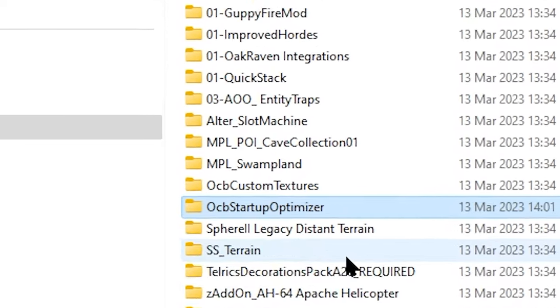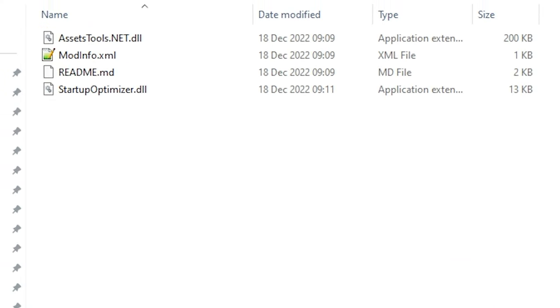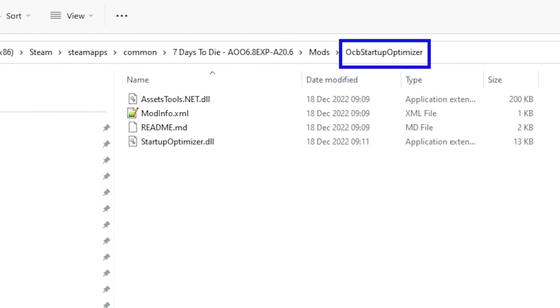Then add the OCB Startup Optimizer folder into that. Once it is there, make sure the folder has the file contents directly under it. Currently, you'll see four files and that is all it takes. Those four files do this amazing job — actually it is three files, as one of them is just some text patch notes and information.